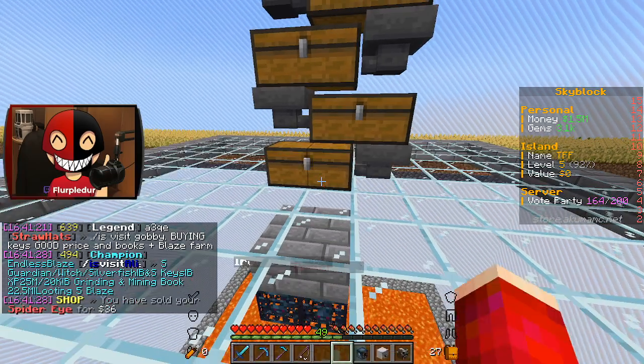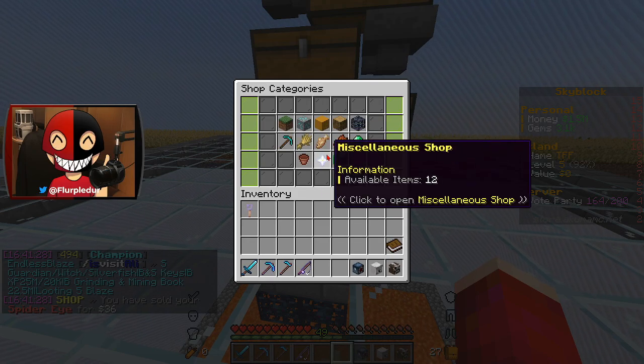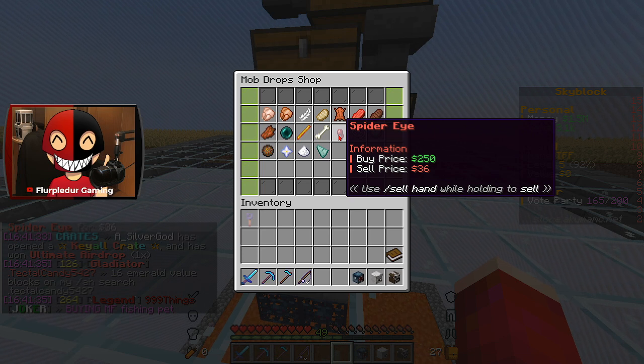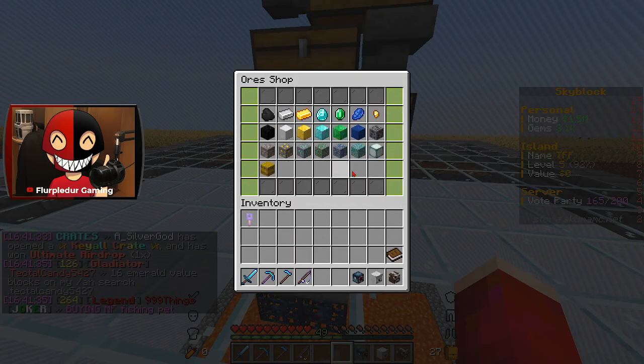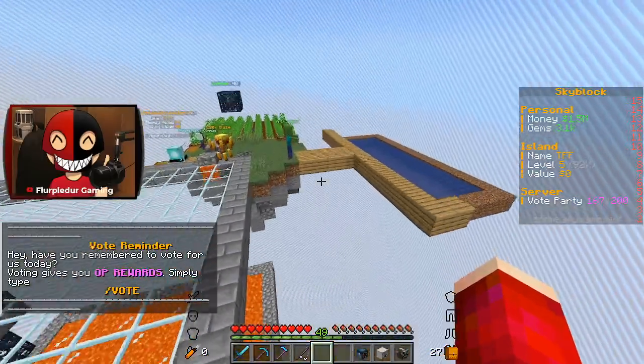A singular spider eye sells for 36 bucks, which is not a lot. If we look at mob drops, we can see some of the prices — 36 for a singular eye. Iron golems drop iron ingots, which is 15. My wheat farm is still taking some time to grow, so I think what I'll do is open a few things.